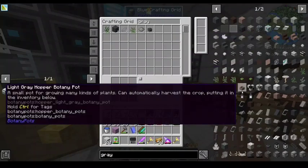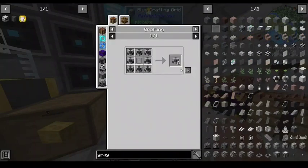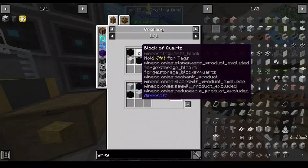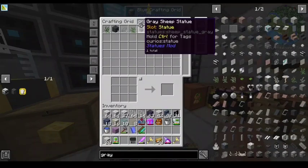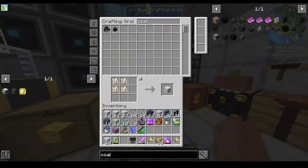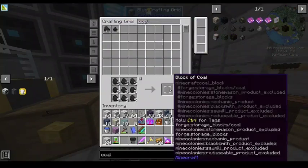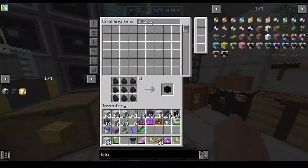What are those tiled ones — the kitchen floors? Yeah, the kitchen floors. I seem to recall those being a bit of a thing to make. It's just quartz and coal or white and black concrete — the quartz and coal is cheaper. I have so much coal, and I don't use it for much of anything.